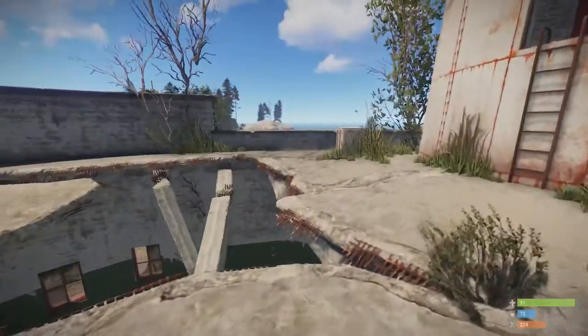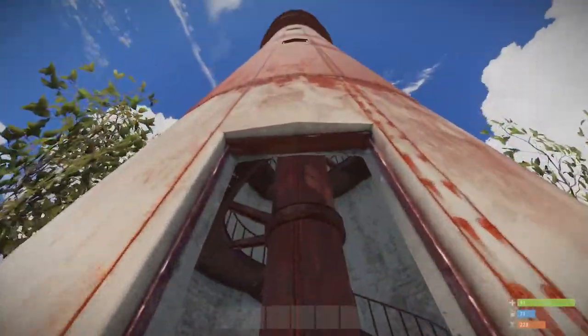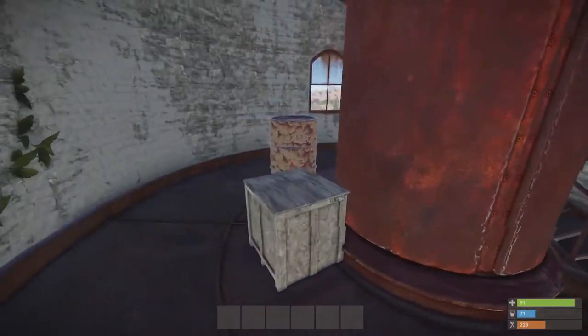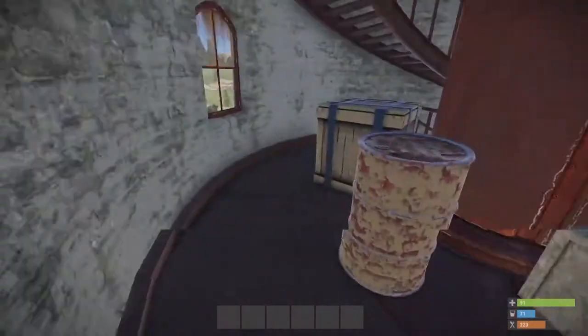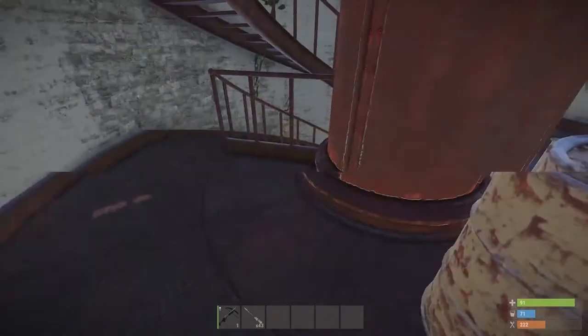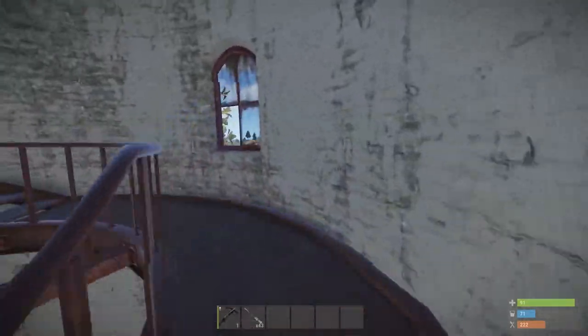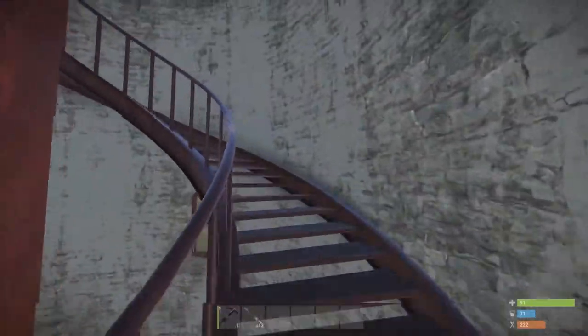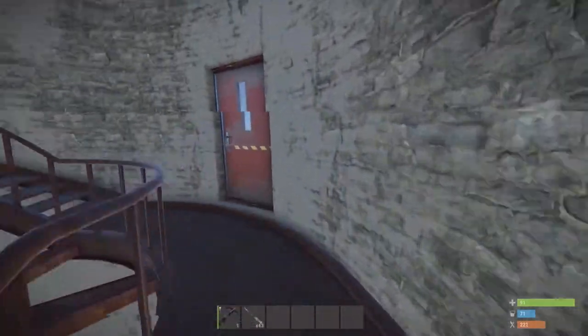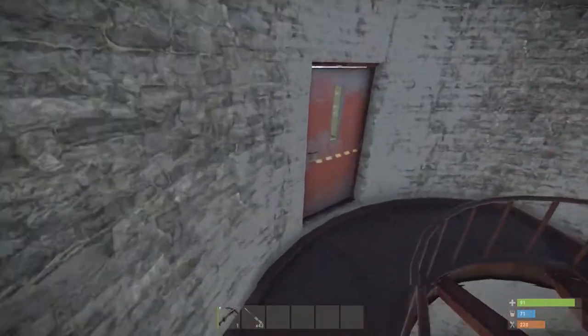In addition to that, we have an entrance into the actual lighthouse tower itself. If you just head up here, you'll find a barrel and a crate. Sheet metal can be broken down into metal frags — that's not too bad. Up here leads nowhere, just to a broken staircase, but you'll find a door.